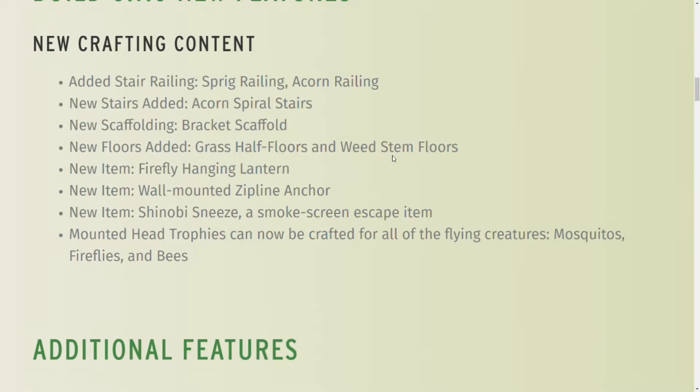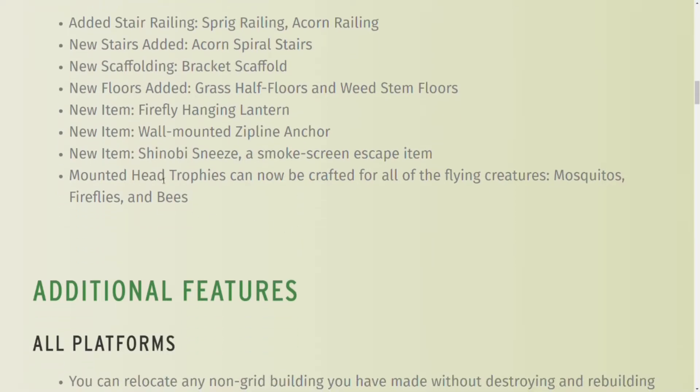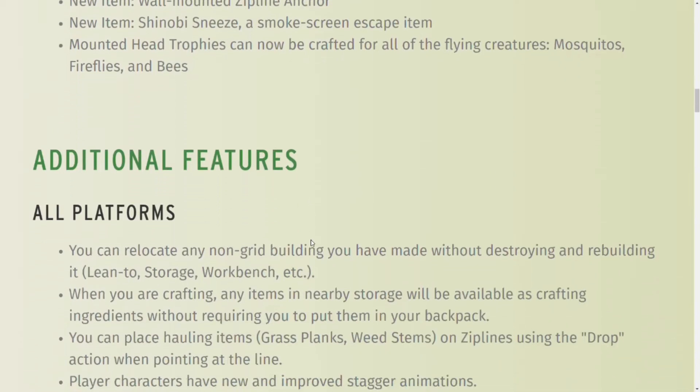Grass half floors and weed stem floors — I was really looking forward to those weed stem floors because I got tired of having the grass floors. The grass half floors are cool because you could build shelves with those. There's also a firefly hanging lantern, which looks really cool. The wall-mounted zipline anchor is definitely useful when putting ziplines on buildings instead of using the big A-frame. And there's the shinobi sneeze, a smokescreen escape item. Plus, new mounted head trophies for flying creatures such as mosquitoes, fireflies, and bees.